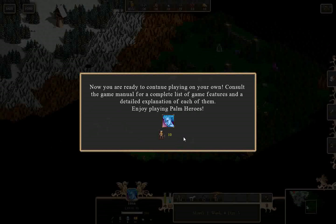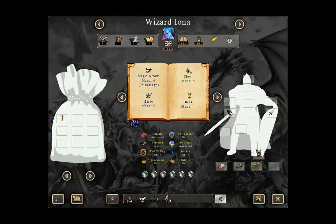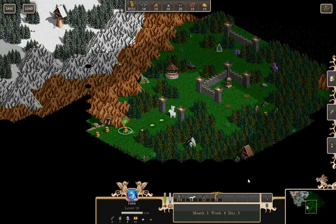Now you're ready to continue playing on your own. Consult the game manual for a complete list of game features and a detailed explanation of each. Enjoy playing Palm Heroes. I get 10 of these guys — they're very good.